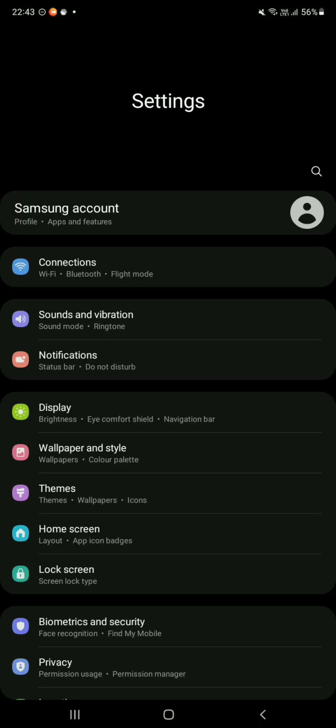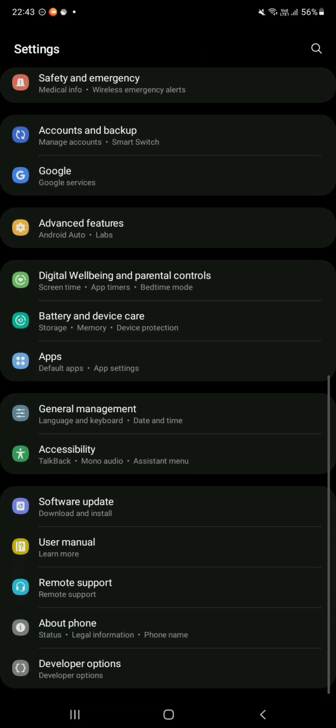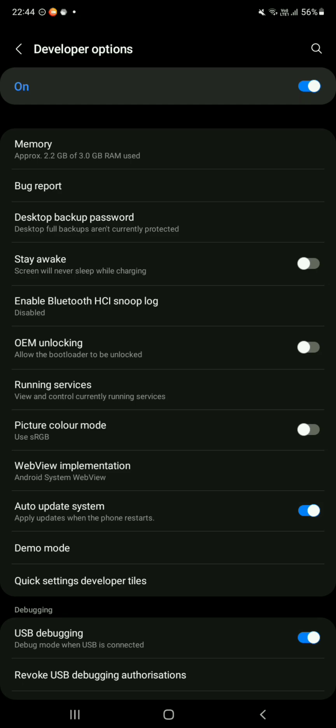Now you need to hop onto the settings and follow my steps. Go to the developer options in the phone settings and turn off these options.